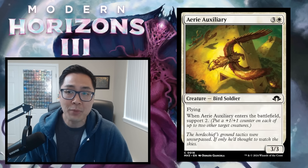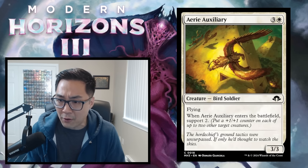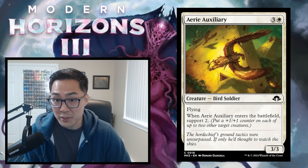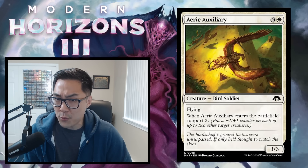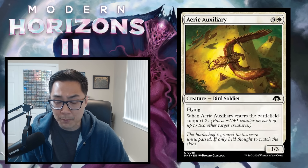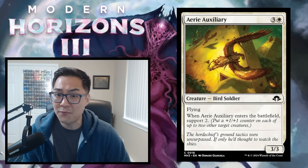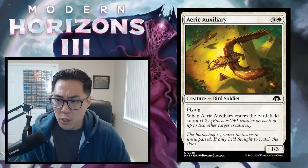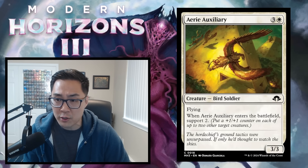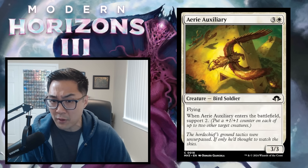First up is Aerie Auxiliary — 3 and a white for a 3/3 Bird Soldier with flying. When it enters the battlefield, support 2, putting two +1/+1 counters on different things. That is a lot of stats for a 4-mana flyer. The green-white archetype wants to modify creatures, and even if you only put one counter on something, you're getting 4 power and 4 toughness worth of stats. Potentially up to 5 power and 5 toughness with counter synergies. I'm giving it a high C, potentially a low B.